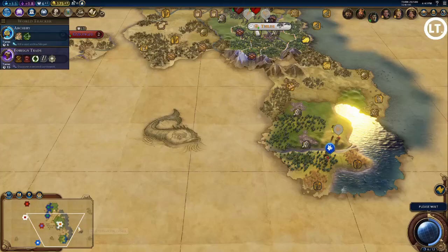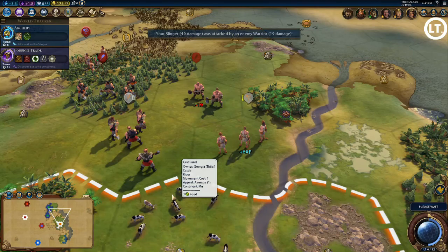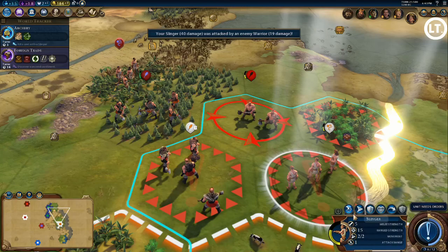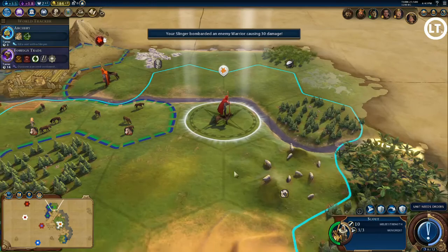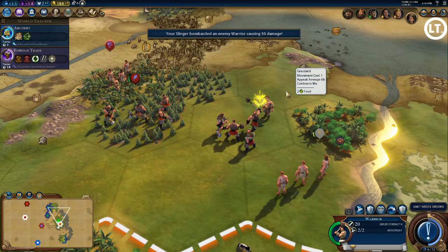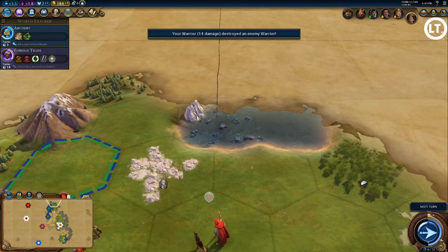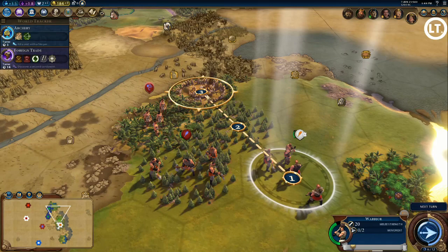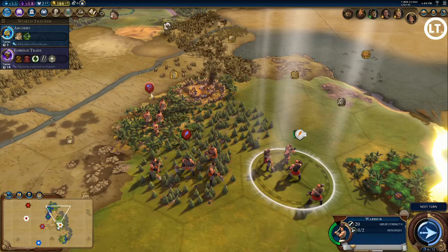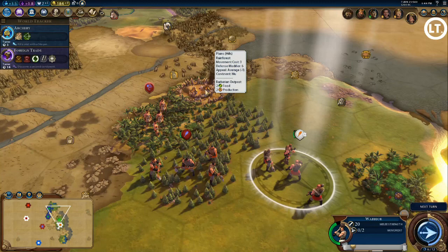Japan sent me a delegation — I should start sending delegations too. A barbarian warrior attacked my slinger. I attacked with the slinger for a level-up, then finished him off with my warrior. That's two barbarians defeated. Korea unfortunately got to that barbarian encampment first, earning 40 gold and the boost for military tradition. We also discovered our first city-state, Stockholm, but it had already been found by others so no free envoy. They want a trade route in exchange for an envoy.